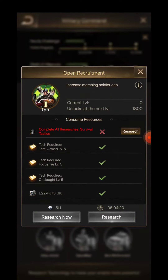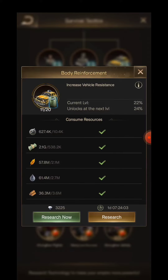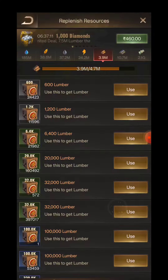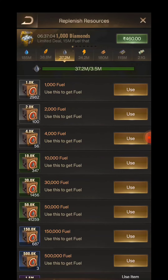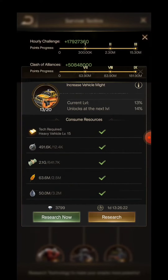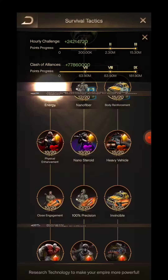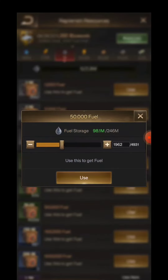The problem is we need to complete the entire survival tactics technology to get our targeted technology — more marching troops. In the military command section, there are two sets of marching troop count technologies, but for unlocking the first one itself, we need to complete the entire survival tactics tech.